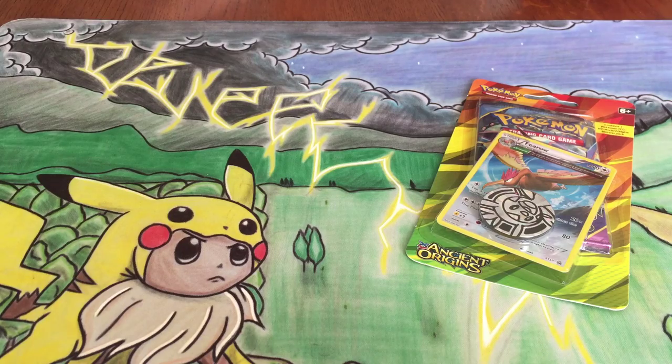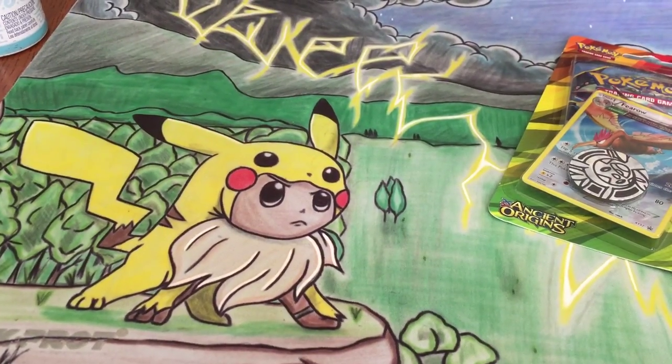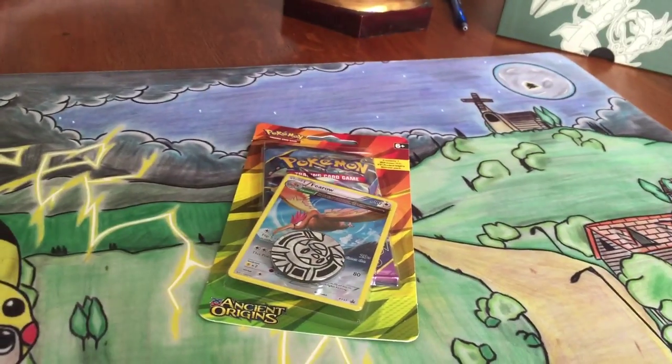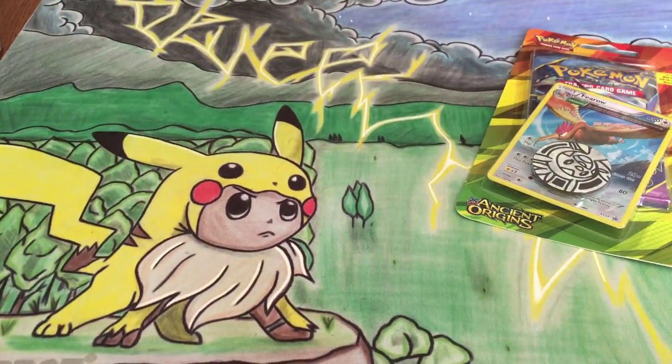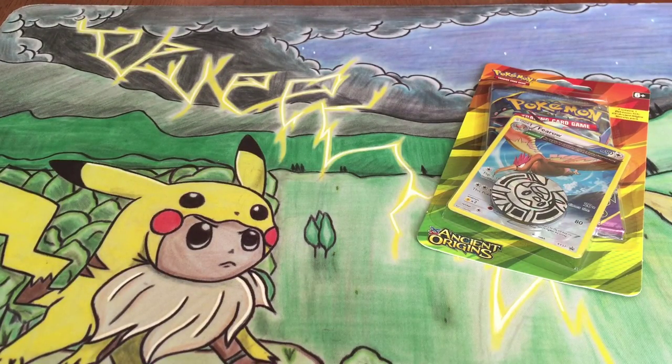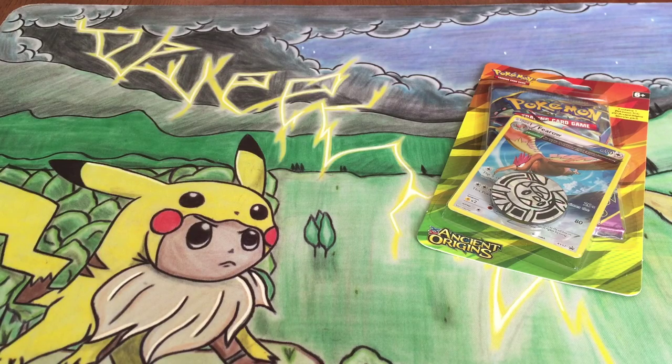What's going on guys, Eevee Chew here with my awesome new mat that I got from my friend Jake. He does these as a hobby. It looks super nice — look at Eevee with awesome looking Pikachu. And that's the other side of the mat. It looks so great. I'm going to leave his email in the description for you guys if you want to get in contact with him, because he does do these mats as a hobby and he's a great artist.